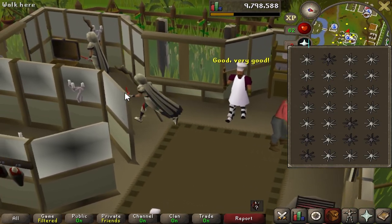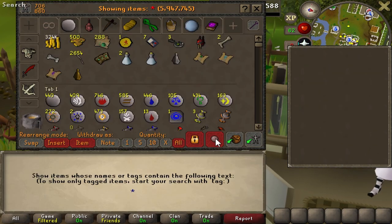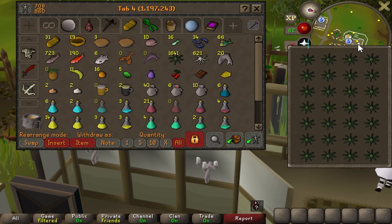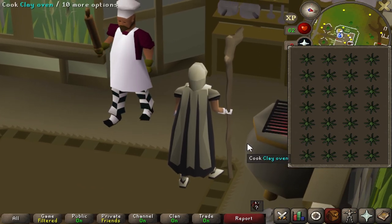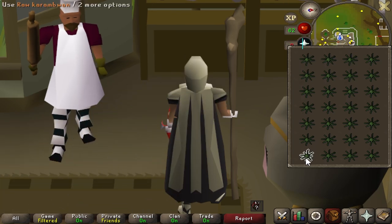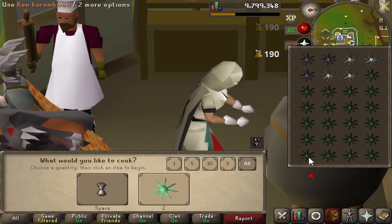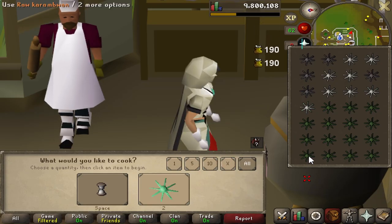Speaking of huge upgrades, we have one more in pretty close proximity. Caught myself 1,600 to 1,800 or so karambwans. This is going to get me to 70 cooking if I don't burn 400 of them, but that's unlikely. This will get me to 70 cooking. Then we're going to knock out Awowogei — the final RFD subquest — and kick that Culinaromancer's ass and get ourselves some Barrows Gloves.